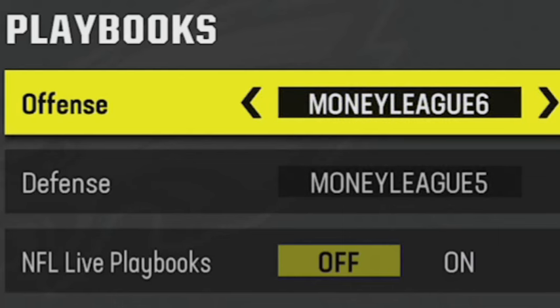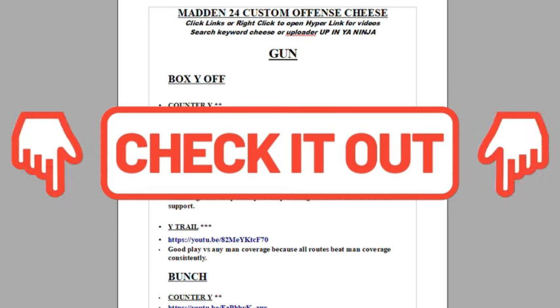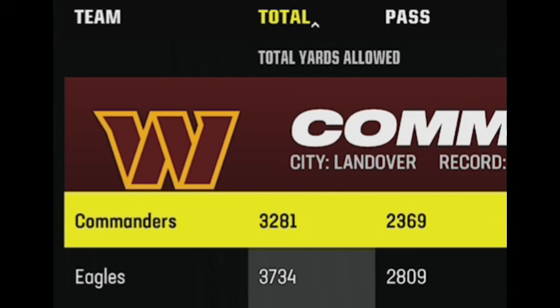The plays from today's video can once again be found in my custom offense and custom defensive ebooks. But if you guys use team playbooks, you can also find them in my Saints offensive and Raiders defensive ebooks as well. If you guys want more help and more money plays, you can download these or any of my ebooks instantly simply by clicking the links in the description or the top pinned comment.